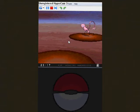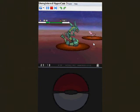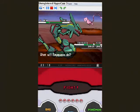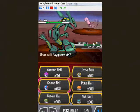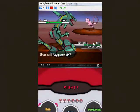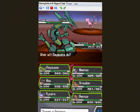There we go — Mew, level 100! That's it, thanks for watching. You can use a Master Ball to catch it, but I already got Mew. In fact, I also got Rayquaza, Mew, Jirachi, Mewtwo, Groudon, and Deoxys.